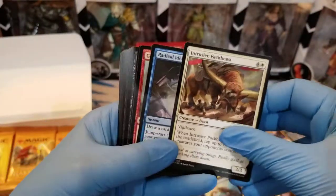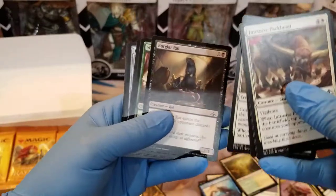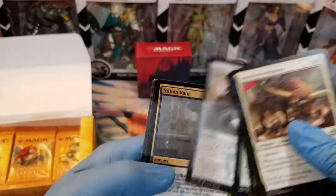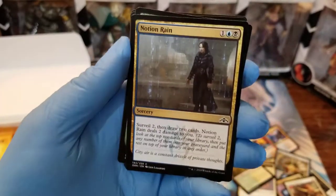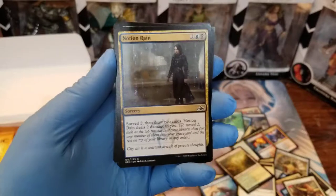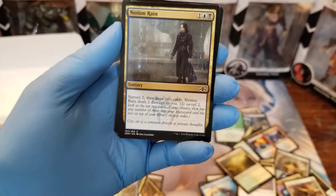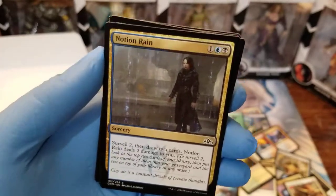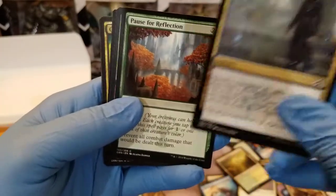We got Intrusive Pack Beast, Radical Idea, Goblin Locksmith, Loxodon Restore — another elephant — some Burglar Rats, Wary Okapi, Siege Worm, a Locket. Oh, this card — the art on this! Who hasn't seen The Matrix by now? I kid you not, this is definitely inspired by The Matrix. Look at the art — you can see the Matrix code and she's in a goth trench coat. I love this card just for the art. The card isn't that great, but the art is really cool.